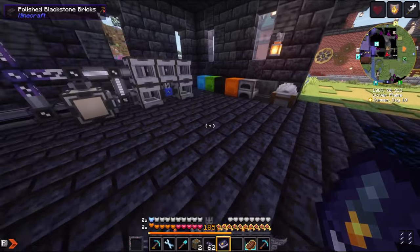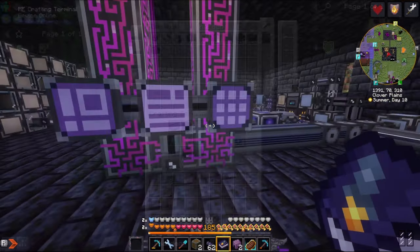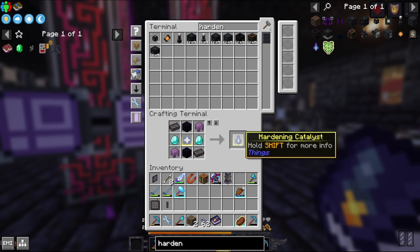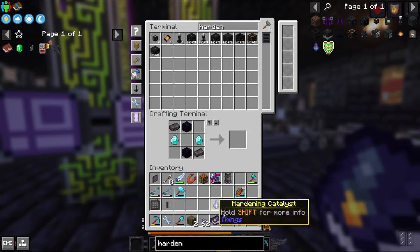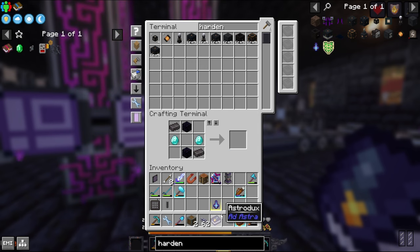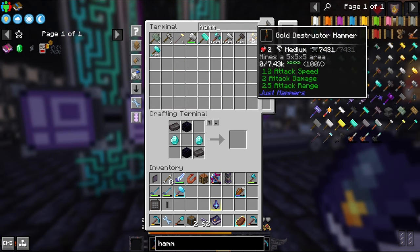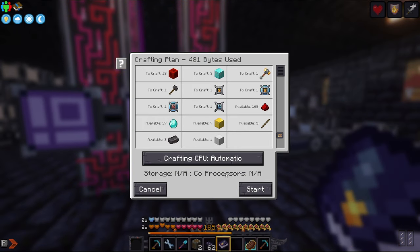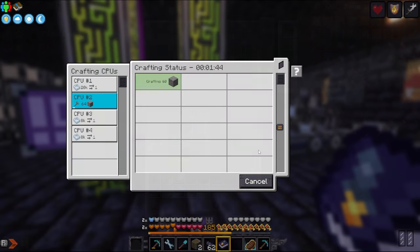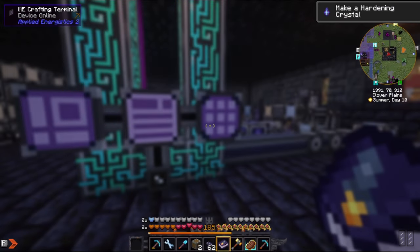The hardening catalyst is pretty expensive, but we have these things downstairs. I haven't emptied these chests yet, but I think I've got some shulker shells. So we can make a hardening catalyst. This is pretty amazing — it basically makes anything unbreakable. I'm going to make a gold destructor hammer. Still pretty expensive, but it's about half the diamonds. This thing's going to mine five by five by five.